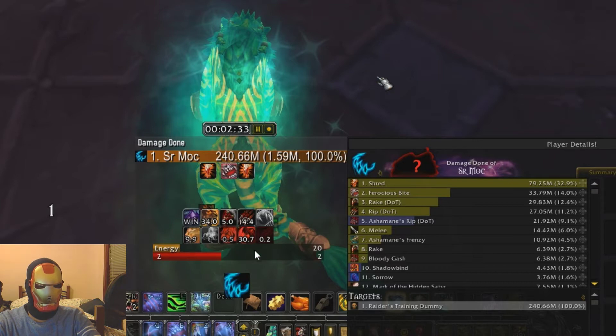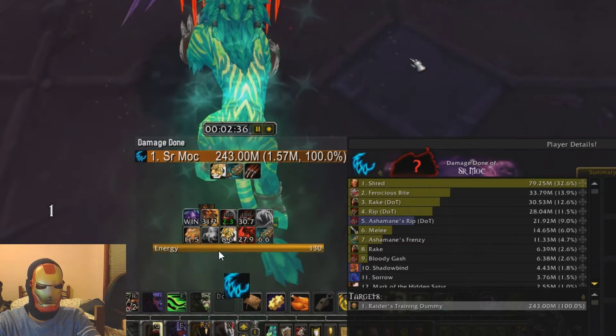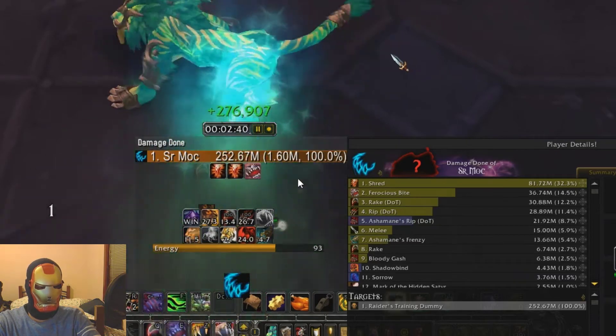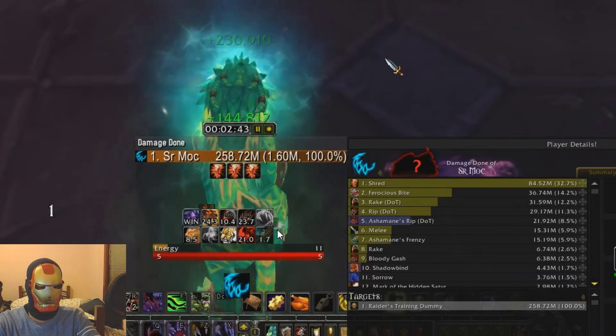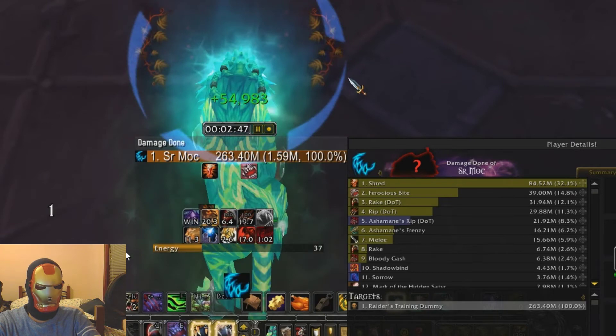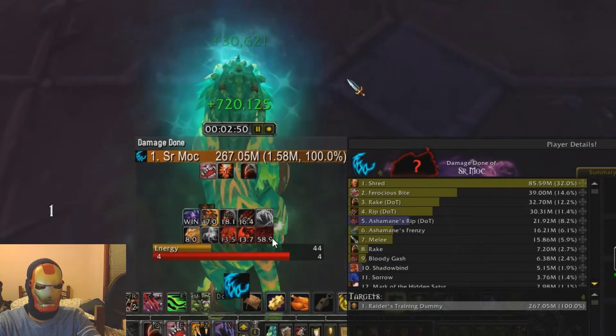I cleared it here because I'm going to have both Tiger's Fury and Ashen Remains active. That's a common thing at the 2:30 mark if you use everything on cooldown without saving anything. The goal is to make sure you have no energy when Ashen Remains Frenzy falls off. Here I pooled 50 energy so I can cast Ferocious Bite — you don't want to cast Ferocious Bite with less than 50 energy if you can help it. And here I was pooling because I didn't want to refresh Rake without Tiger's Fury.